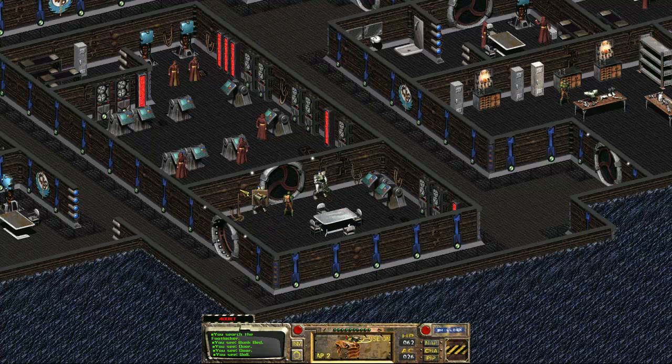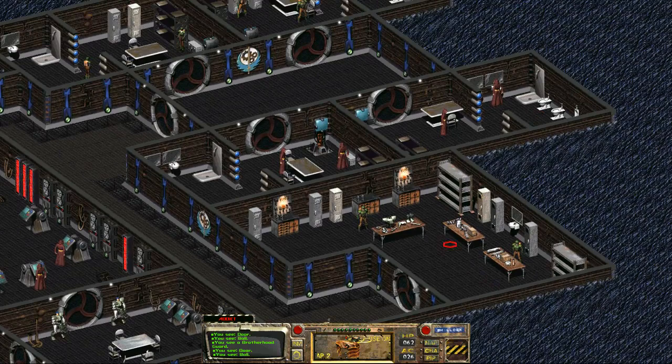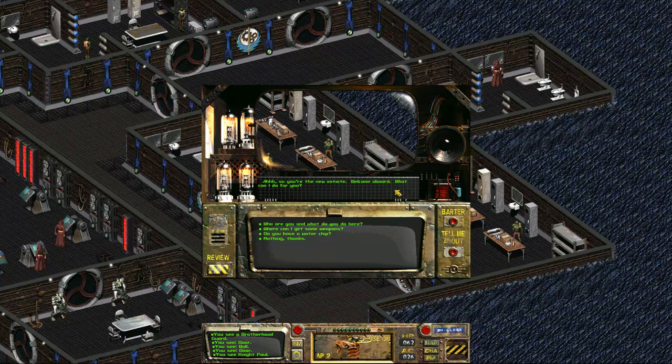Is there anything in here worth checking out? Maybe not. Let me talk to this NPC. So you're the newest initiate — welcome aboard, what can I do for you? Who are you, what do you do here? I'm Paul, Head of Energy Weapons Development. Any chance I can get one? You'd have to see Michael to be issued a weapon, and he can't authorize you — for that you'd have to see Talis. Maybe he sells stuff? No.